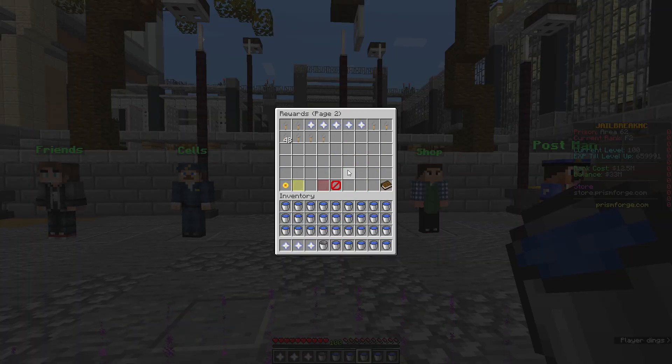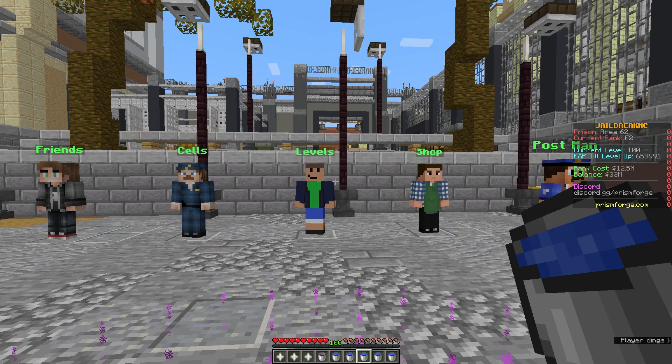For completing advancements, whenever you get the actual reward it'll pop up as a paper reward, and then you can click on it and that will actually give you the list of rewards. When you click on the paper reward it shows any rewards available.